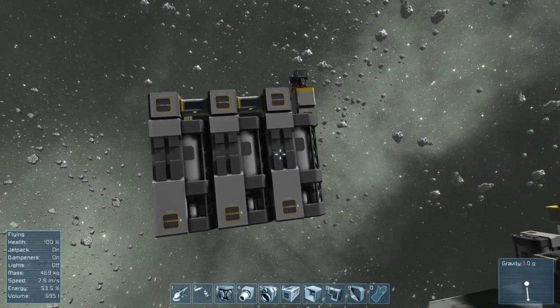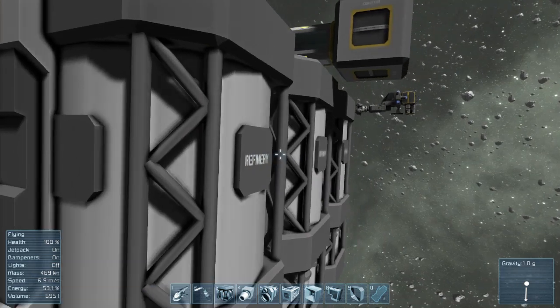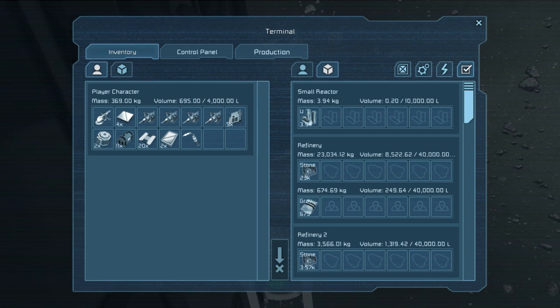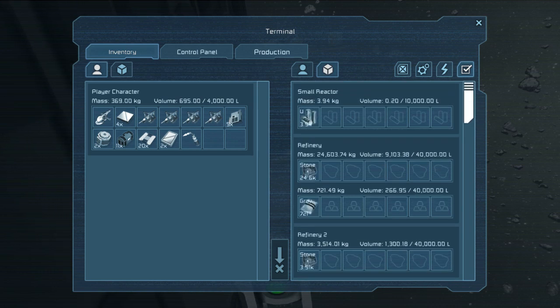One thing I forgot to mention: if you do not know which refinery was built first, you can look in the terminal list — the refineries are in the order they were placed. However, there is an occasional but rare bug where the names will change and this list will become inaccurate.